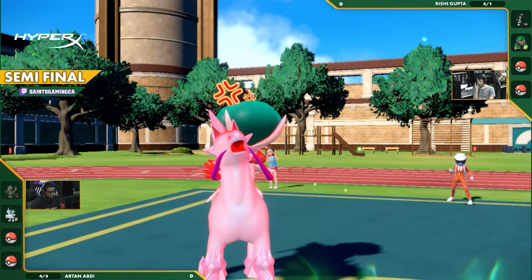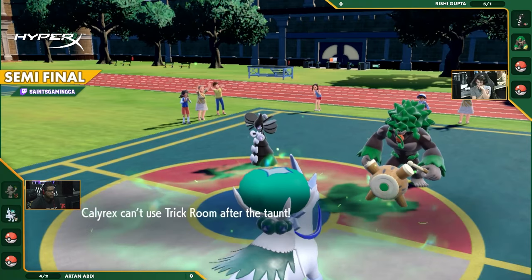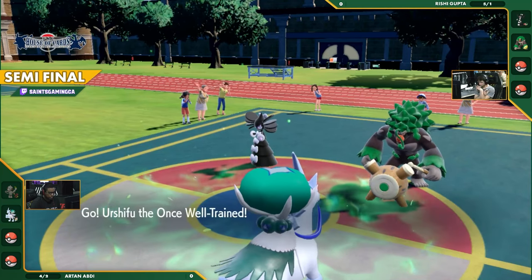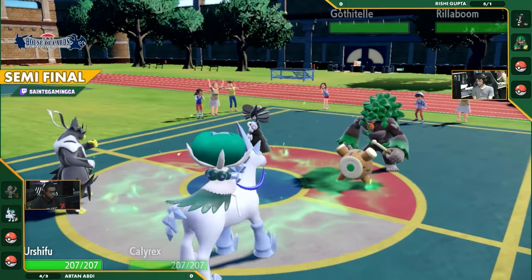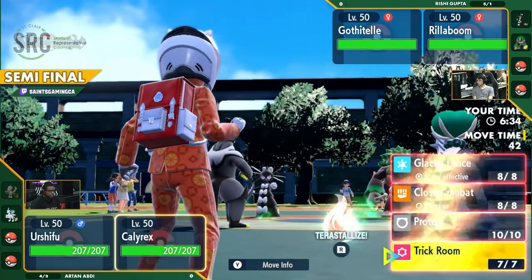Rishi is up so many turns here. That's what we call in the fighting game community an option select — when one choice just beats all the other options, you just go for it. If the Taunt hits the Smeargle, great. If you knock out the Smeargle and it hits the Calyrex instead, great. You press those two buttons on the same Pokemon, it doesn't matter. You win either way.